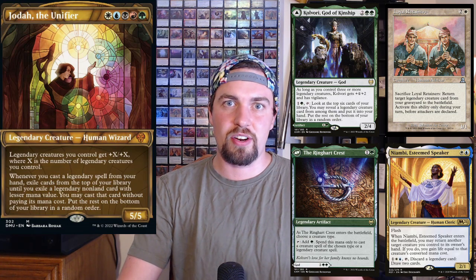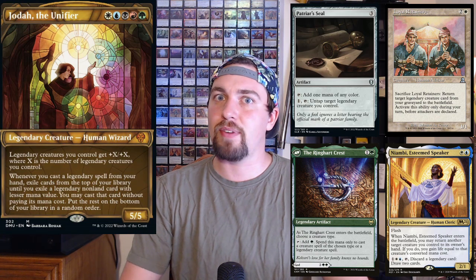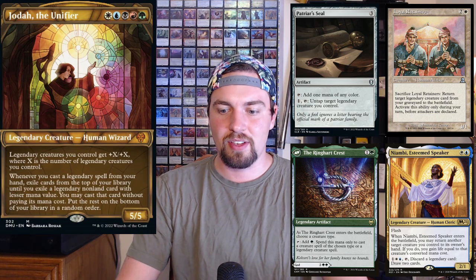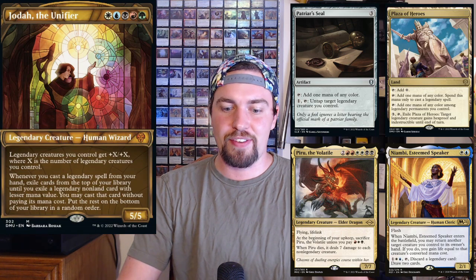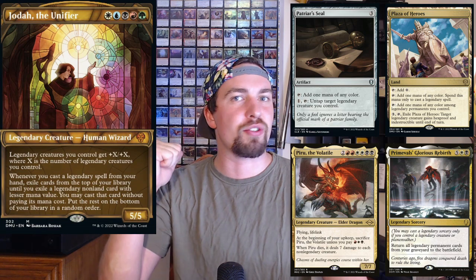Niambi is a pretty cool card that lets you turn your extra legendaries into card advantage. Patriarch's Seal is a mana rock that also lets you untap your legendaries, so if you have a bunch of legendaries with tap abilities you can use them twice. Pyru is actually really cool for this deck — it's almost like a one-sided board wipe on a big dragon. Plaza of Heroes is a great land for this deck.